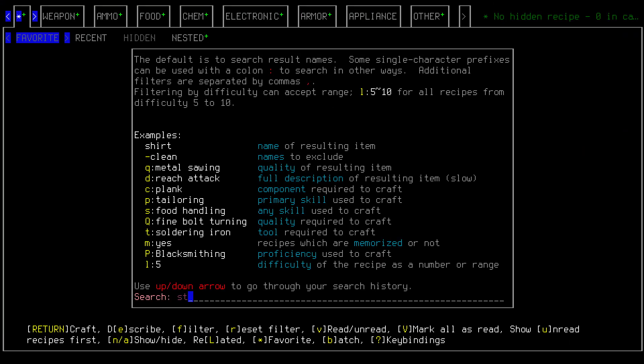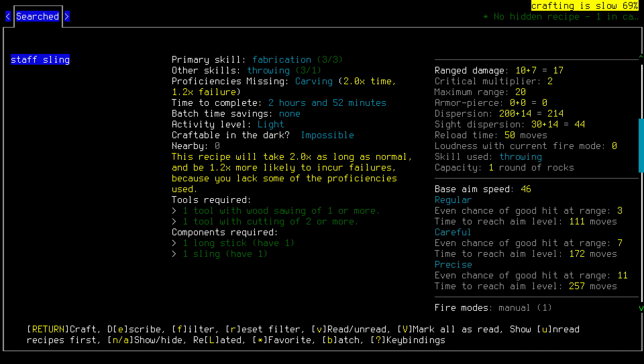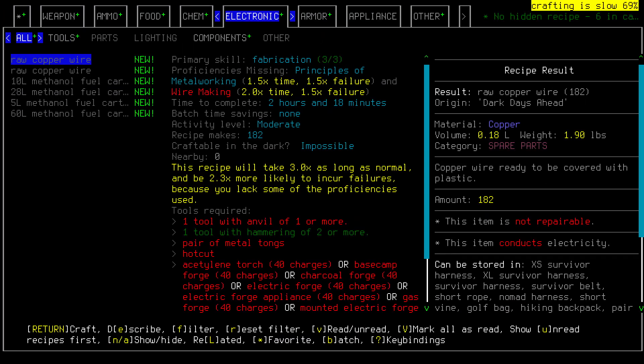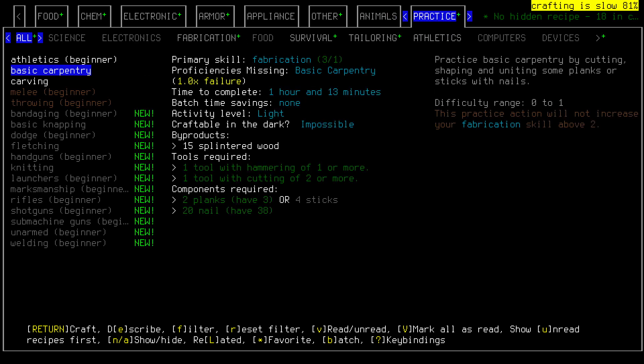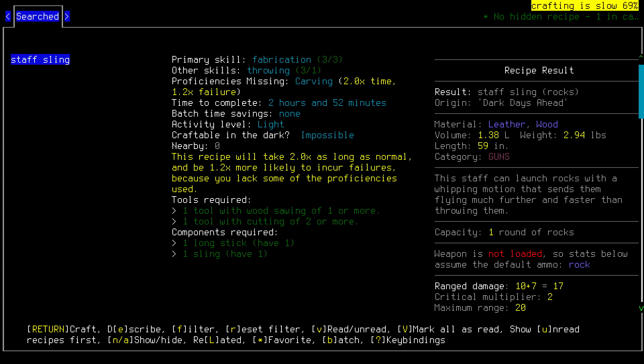The Staff Sling is the sling's cooler older brother, and it is absolutely deadly. If we press the right angle bracket, we can scroll down the right panel to view its stats. It fires actual rocks, which have a base damage of 7, and it adds 10 to that. Considering our character's strength and skill, that could easily be over 20 damage per shot. If you don't see the Staff Sling when you search for it, it's probably because you don't have 3 fabrication. If you followed the instructions in the first video, you should be at 3 already. If not, you can head over to the crafting tab and work on basic carpentry — it only requires wood, nails, and a hammer. Carpentry practice will take your fabrication to 3 really quickly. Either way, with that all done, we can make our Staff Sling. It'll consume our old sling, but believe me, it's worth it.